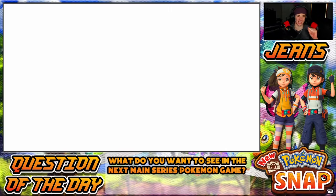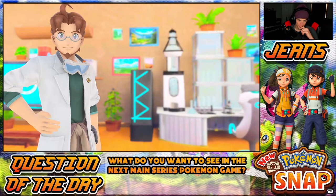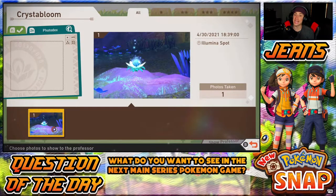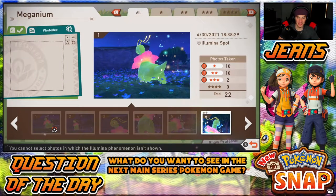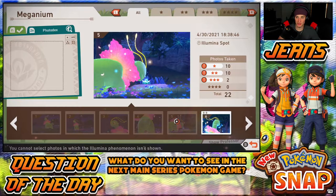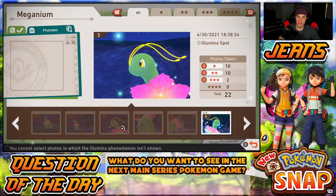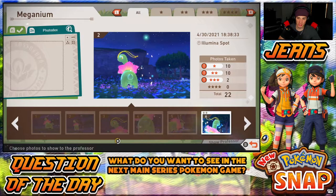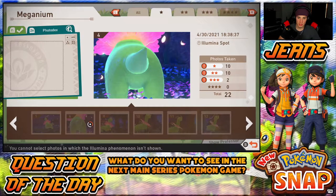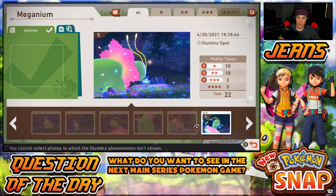I definitely want to do one more. We have to pick a photo — that is gonna be a tough one. I can pick a crystal bloom. Alright Meganium — I can't pick one-star or no-star ones, those are hot garbage pictures. The best picture I want to hand in — I thought that one was pretty good. These were just my first pictures. I'm only in one star, that's why I can't pick the others. Oh, just two-star pictures right here.